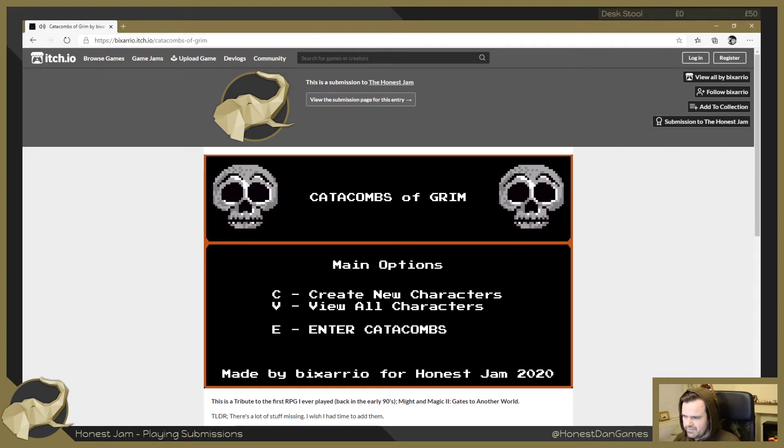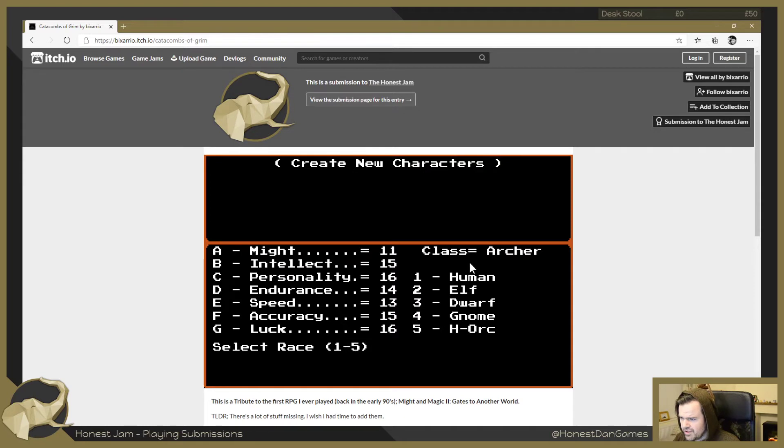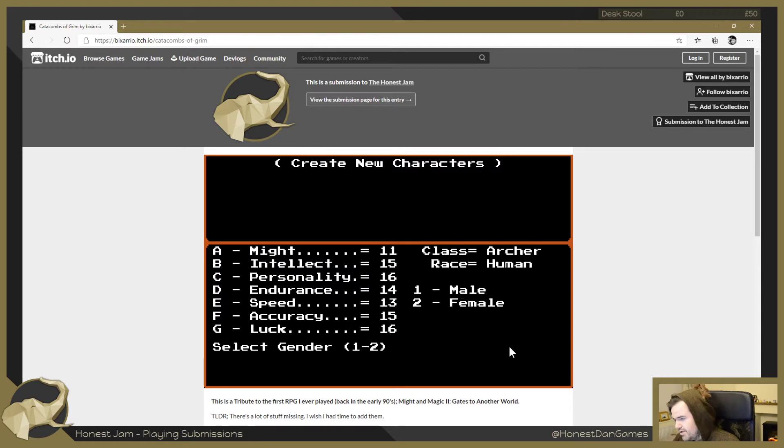Okay, main menu - create new characters or view all characters. We'll probably view... actually, it might be fun to make one since you've made it possible. Create a new character: select the class one to eight, enter to reroll, A and G to exchange. So one to eight - we can't do knight. You may not see the second monster as a knight. Let's be an archer. I would like to be a human archer.